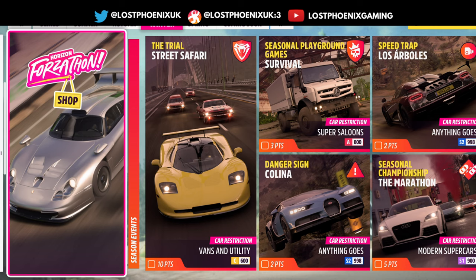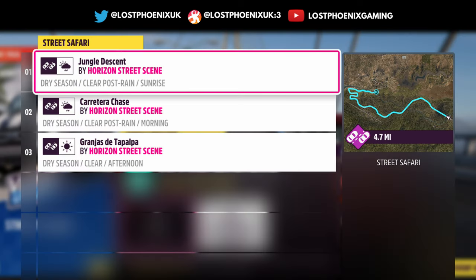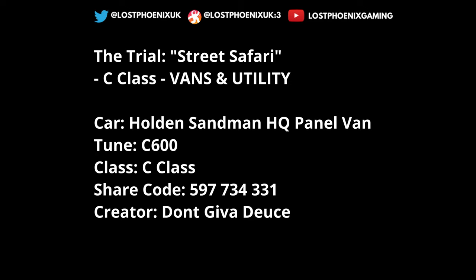The Trial is Street Safari — Vans and Utilities C-class — and you get a Mosela for this one. It's the easiest car in the game to get, but you still get it. The events are Jungle Descent, Carretera Chase, and Grandes del Tapalpa.